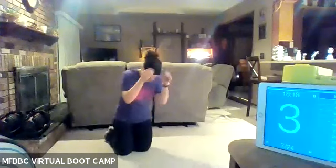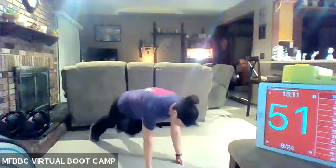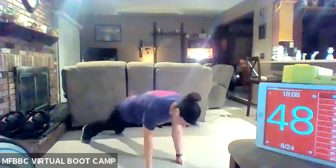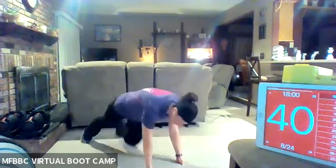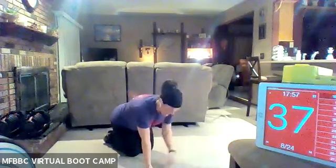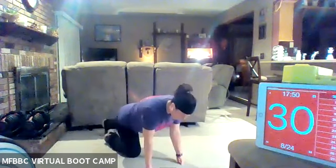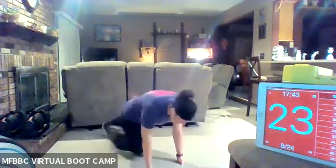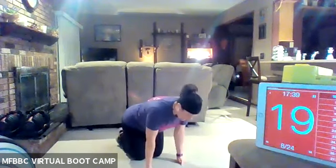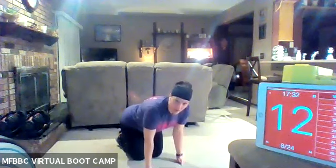We're down to the ground — exercise eight. Four regular mountain climbers, four cross. Here we go — run it in: one, two, three, four, and cross: one, two, three, four. Find that pace that you want to go and stick with it. Make sure your shoulders are directly above those hands — that's going to ensure that your butt is not in the air. Keep that butt down and run those legs in. Aim those knees through your arms, and when you cross, try to connect that knee to your elbow. Really work that oblique.